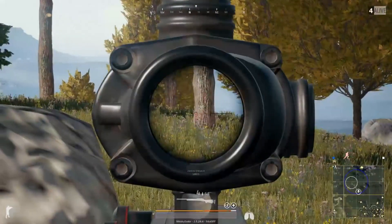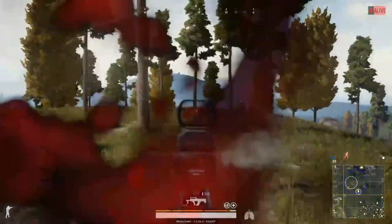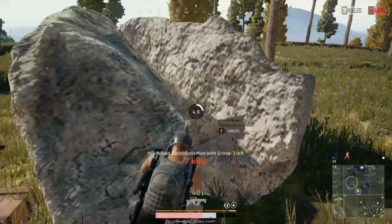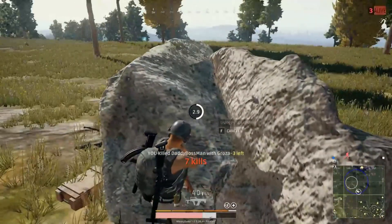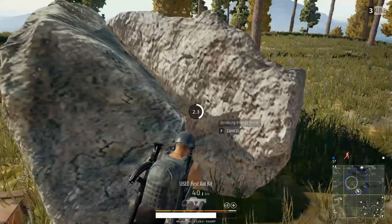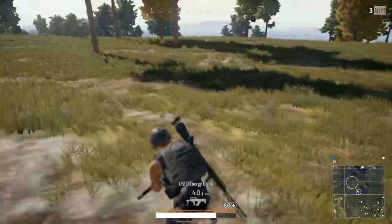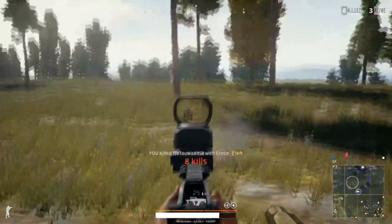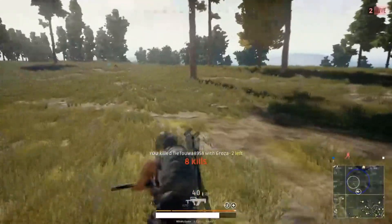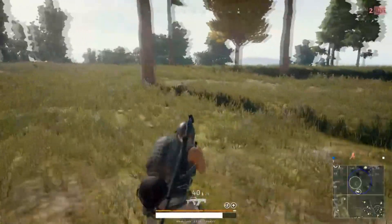Textures are dependent on how much video memory and RAM you have available — I have a lot, so I set textures to high. Effects are very taxing on your graphics card, so I prefer to keep them on very low. Same thing for foliage. View distance is up to you — obviously the higher it's set, the more it has to render. And I disable motion blur, not because I care about performance, but because I hate motion blur.